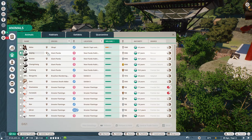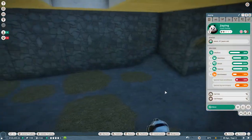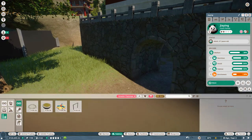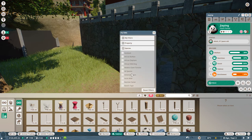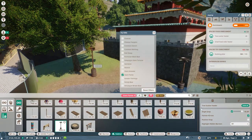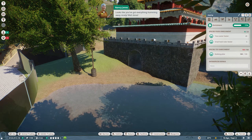Our giant pandas are also on the struggle bus with lower enrichment. Let's check what panda enrichment we know — they have the small barrel roller feeder and there's also a tree scatterer feeder we can put down. We'll put that down, up to 77%. Everything humming away nicely.